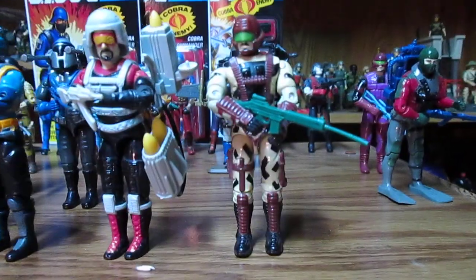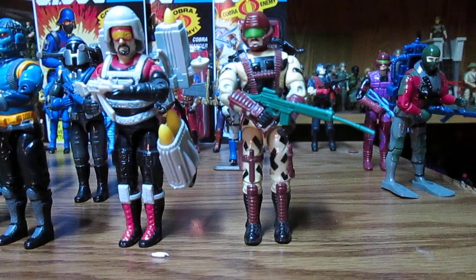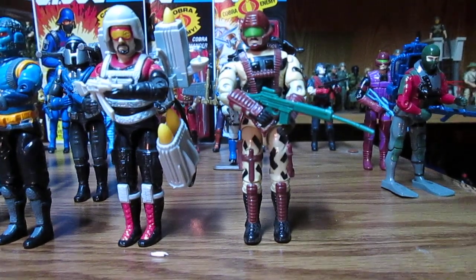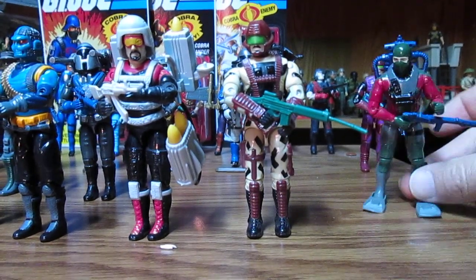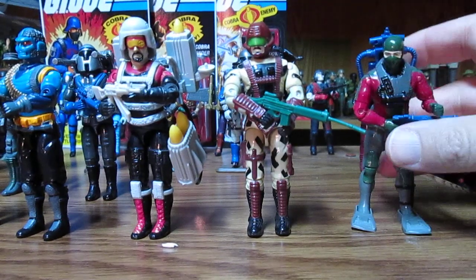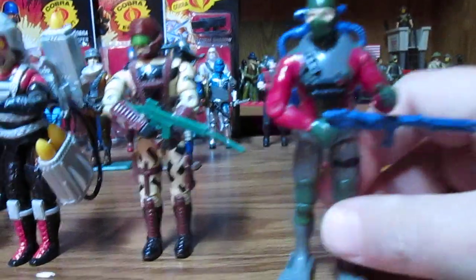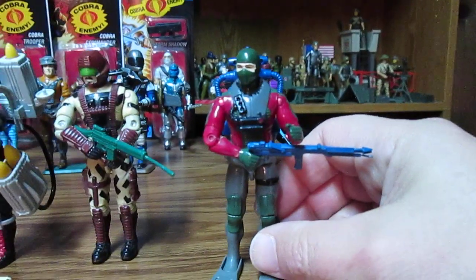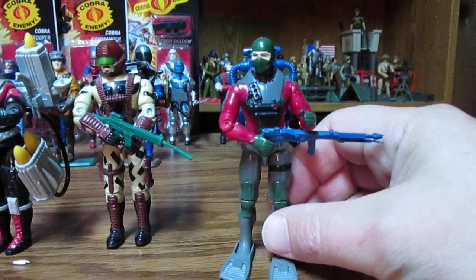Now we have Rock Viper — not like the pet rock, and not like the wrestler The Rock, although they should have made a Rock figure. Then we have Undertow — Destro's water guy. I don't have his mask. I know where I can get another one but I'd have to buy a lot for $200 that didn't have all GI Joe figures.